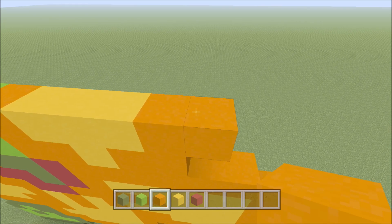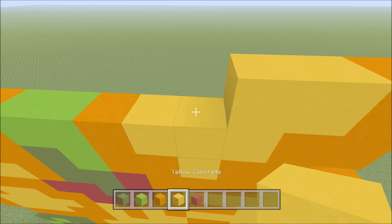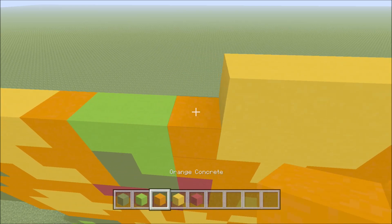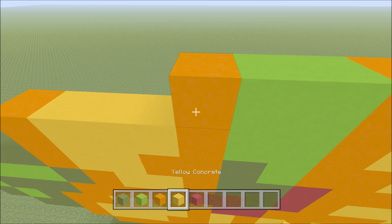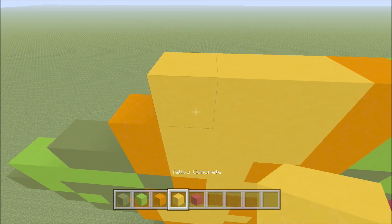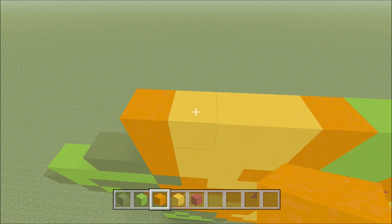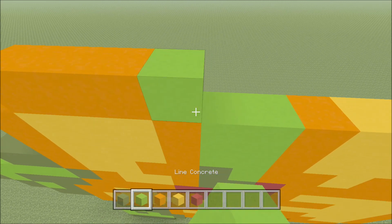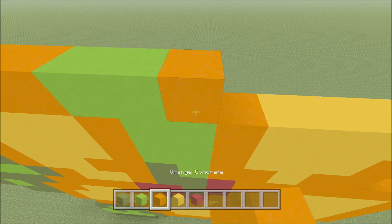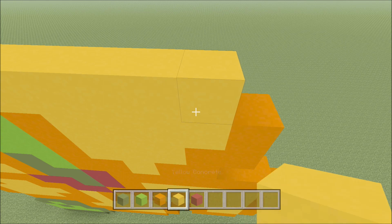Build up here on the right above this orange with an orange. To the left of it add four yellow: one, two, three, four, an orange, two lime: one and two, an orange, three yellow: one, two, three, and then an orange. Go ahead and move up, move in one space from the left. So above this yellow here build up with an orange. To the right of it add two orange: one and two, two lime: one, two, an orange, and then five yellow: one, two, three, four, five, and then an orange.